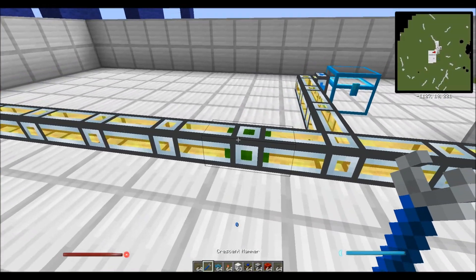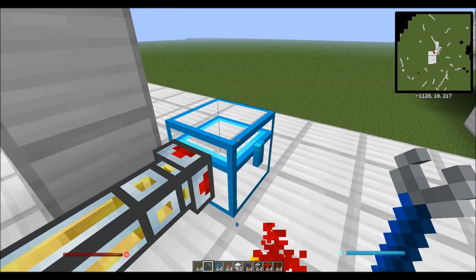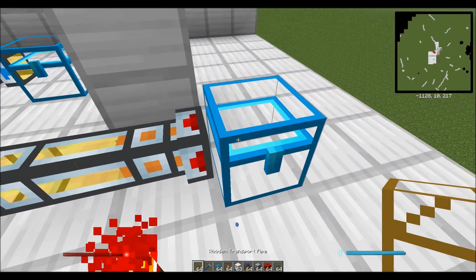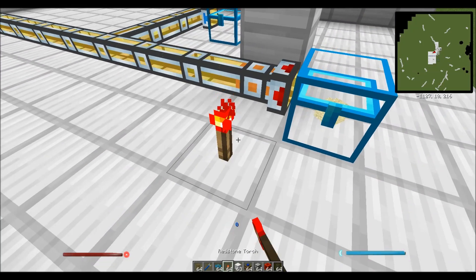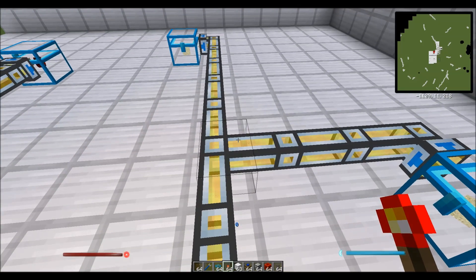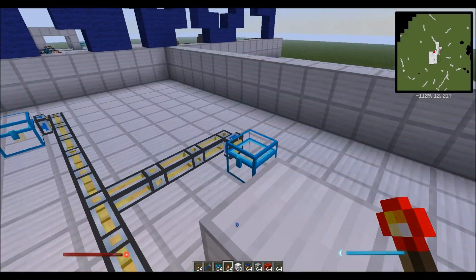There is one more mode. When you have a pipe that is exporting from another inventory, you get a third option: red, green, and orange. Orange is a round-robin mode. If we apply a redstone signal, you will see that items get split evenly — one will go here, one will go down there, alternating. This is essentially kind of what Buildcraft does at a T-junction, except Buildcraft is not exactly 50-50. This is 50-50, which is pretty cool.